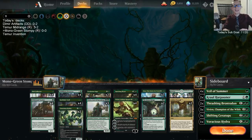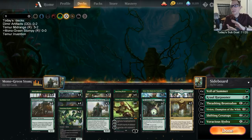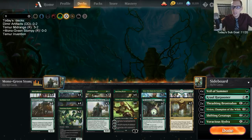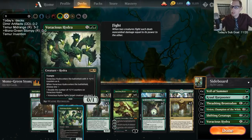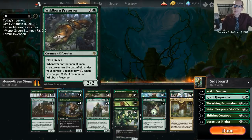Welcome everybody in Twitch chat and everybody on YouTube watching this video later on for some Mono Green Stompy. There are a lot of really good green cards in Throne of Eldraine, so we're putting them all together for this stompy deck. We're trying to be aggressive here, low to the ground. We have our eight one-drops with Pelt Collector and Wildwood Tracker, and then our two-drops: Wildborn Preserver, Barkhide Troll, and Voracious Hydra — though Hydra isn't really a two-drop.